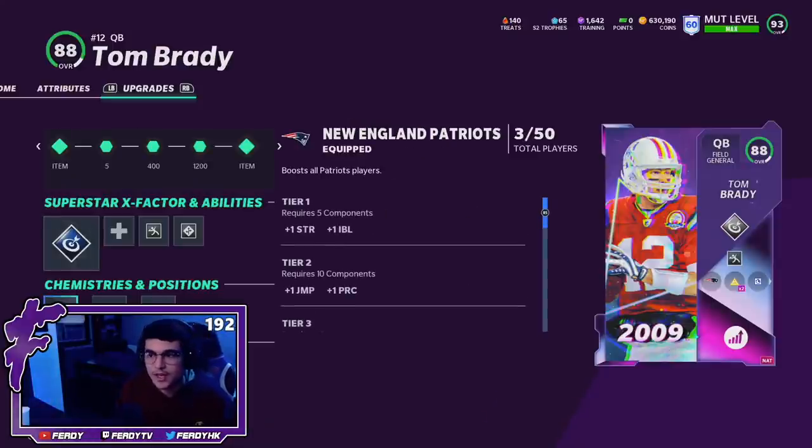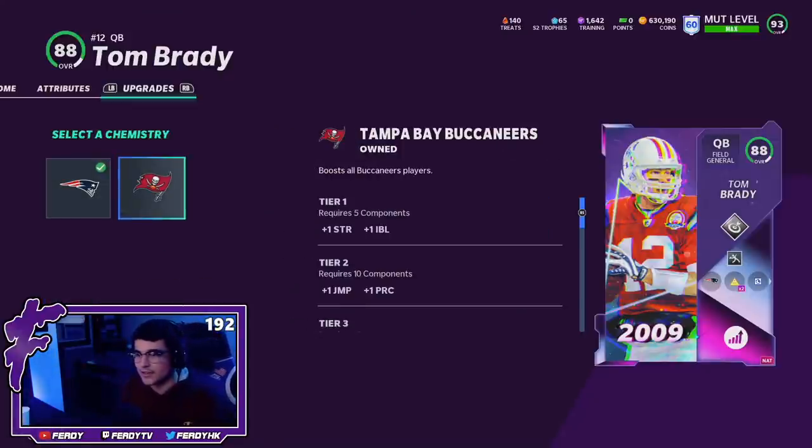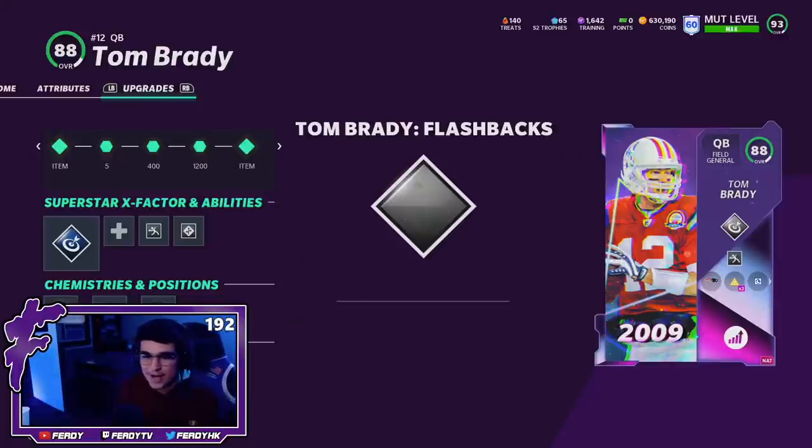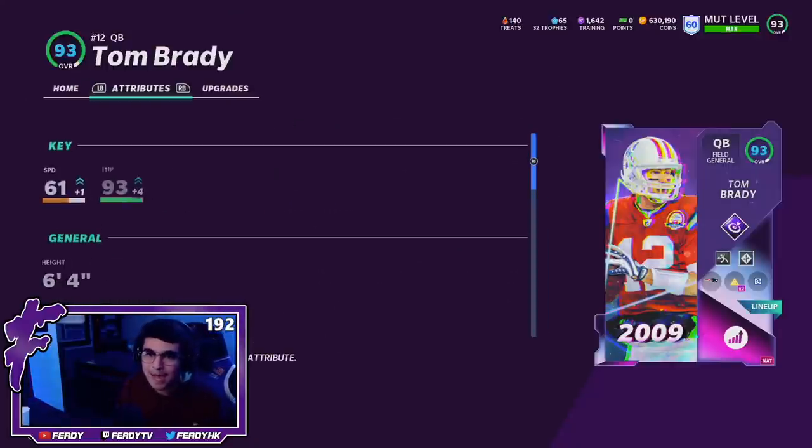We're rocking New England chemistry. If you are running a Buccaneers theme team, you will have to power this card up in order to get Buccaneers chem. And like I said, go deep 50 out of 50 with Sprinter. We've got the Tom Brady flashback card art as always. But let's hop into it.